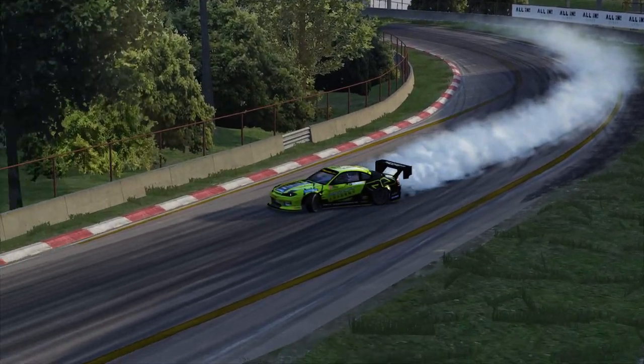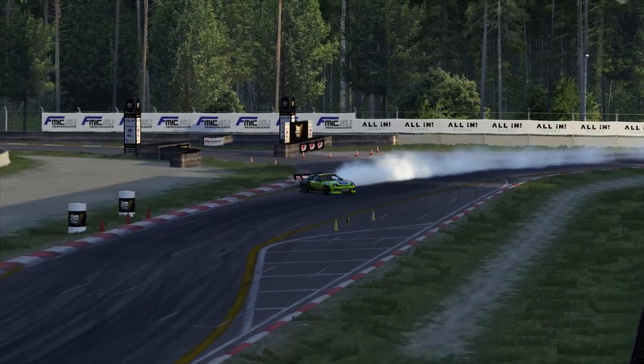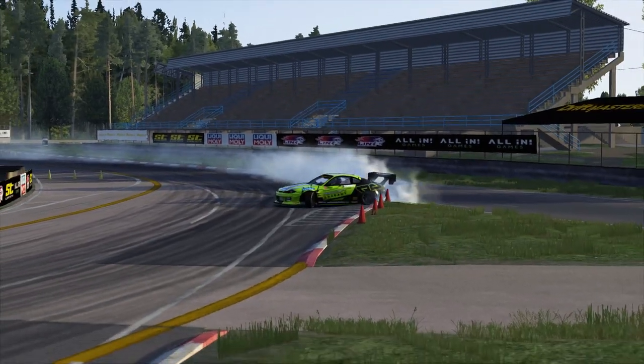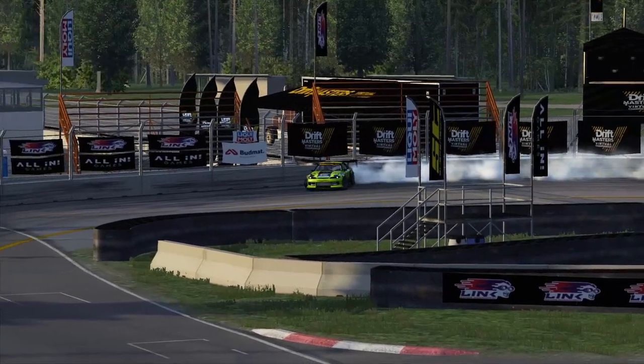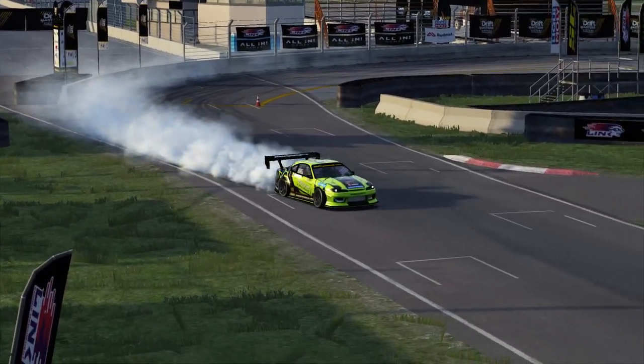Full gas through the first transition into the second outer zone. Through the inner clip points, full gas, third gear, hitting the rev limiter. Transitioning in the middle of the track out to the fourth outer zone. Quick decel with the foot brake out towards the wall, then full gas, second gear, putting the wing out over the wall. Really showing the judges that we have what it takes to qualify first — that 97-point run that we got.